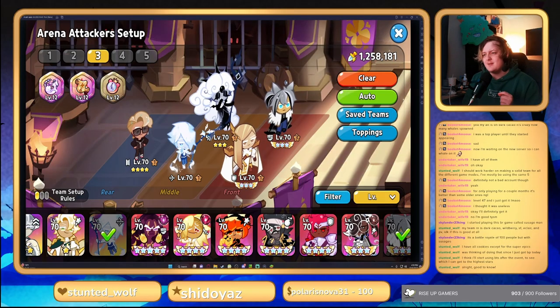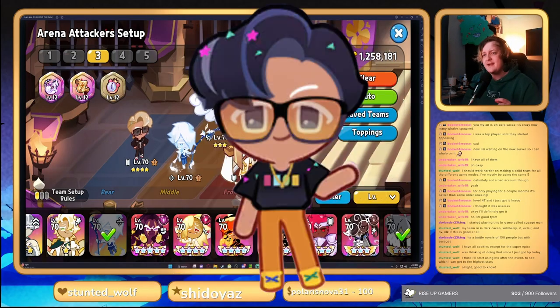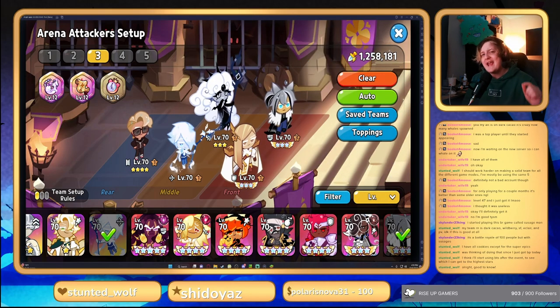Guys, he's here — Sherbet Cookie! We pulled him and we're gonna be using him in our new team composition. He will absolutely carry you to Masters, high Masters even. He is back — he was dead but he came back to life. Let's go ahead and hop into the team. On this team we're gonna be using Finn, Werewolf, BTS Cookie, Sherbet, and Black Pearl Cookie.